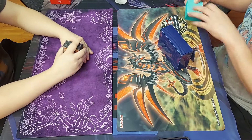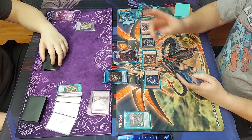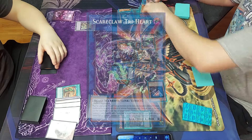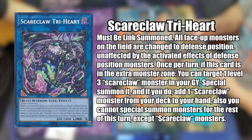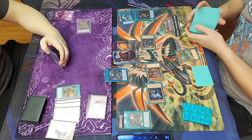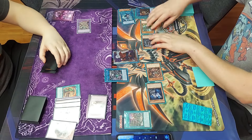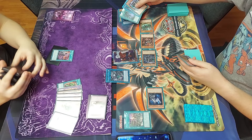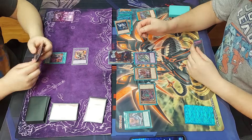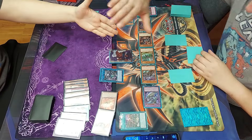Round 3 I was up against JD on Scareclaw. For any other deck this may be a reasonable matchup, but for Branded — and very specifically 3 structure decks — this deck is a nightmare thanks to Scareclaw Tri-Heart. It basically changes all monsters on the field to defense and is unaffected by defense-position monsters, so I really don't have many ways to get rid of it once established. He had a very easy time getting it on the field. I had a couple of ways to destroy it, but Scareclaw's monster reborn effect could protect it, and by the time I got through those he had set up a line to lethal. Next episode I'm definitely picking up Branded Banishment to side against matchups like this. Good games to JD.